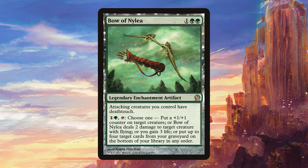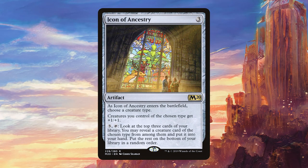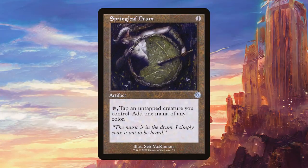For artifacts we have Bow of Nylea — there's a bit of a Theros theme in the deck. It gives all our attacking creatures deathtouch and has four pretty relevant activated abilities. Icon of Ancestry gives our satyrs another nice buff and can occasionally provide card advantage. Liquimetal Torque is great with all the destroy-artifact effects we have in the deck. Obelisk of Urd is really good if we can convoke it down early — giving all our satyrs +2/+2 is really solid. Springleaf Drum is a nice way to leverage our early creatures into some fast starts.